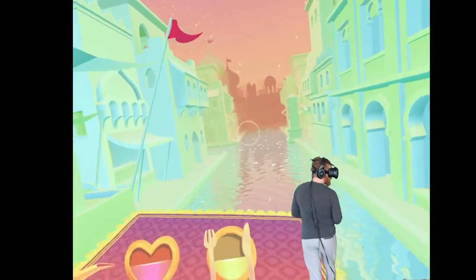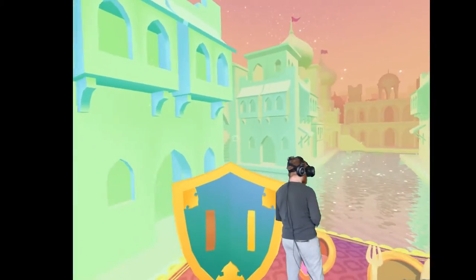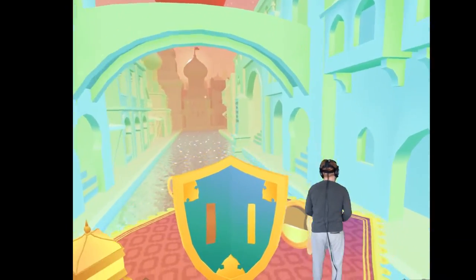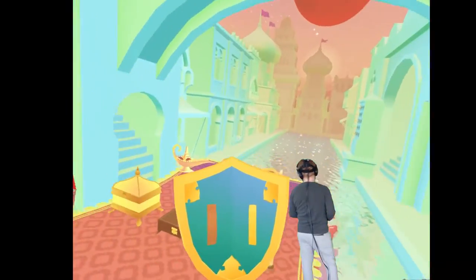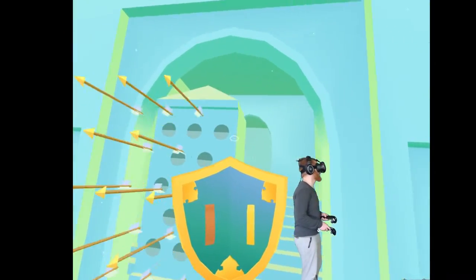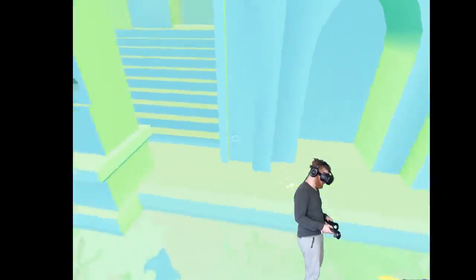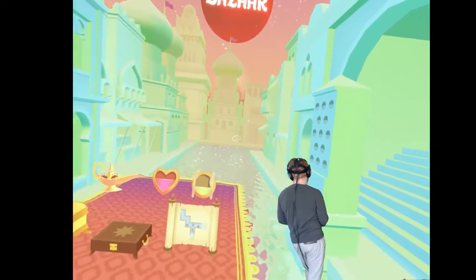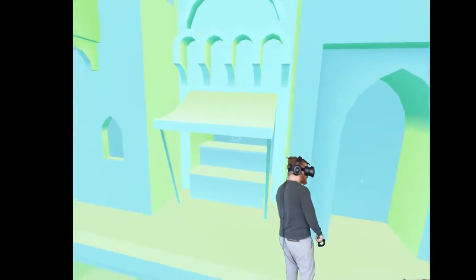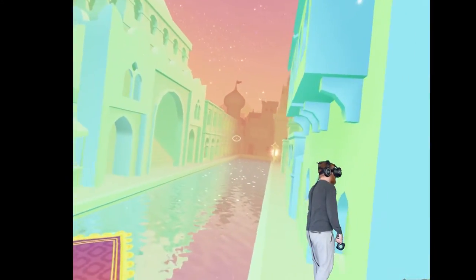Let me turn around because I saw another arrow trap over here. Pull out my shield. The shield, just like everything else, is controlled with gaze look. Look directly at this trap and my shield will block all the arrows, which you can then catch by looking at them. That depletes a little bit of your shield's durability, but it's worth it.